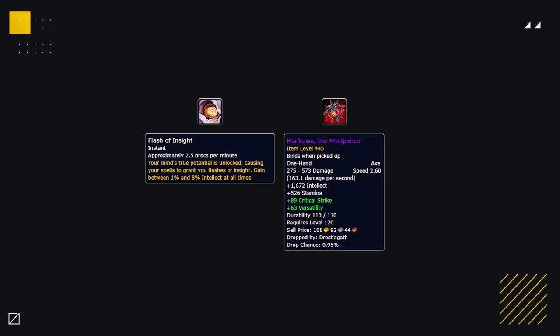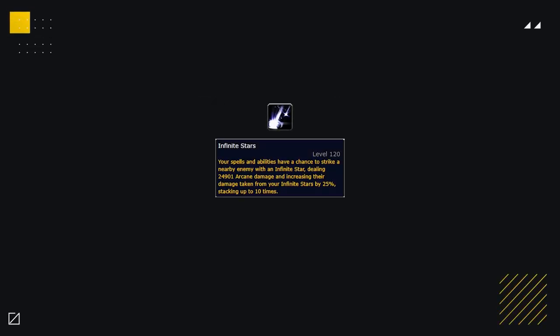Another easy-to-obtain but decent Corruption is the Axe from Drestagath, coming with the guaranteed Corruption Flash of Insight. Whilst not amazing, it's a guaranteed Corruption you can easily get, providing a good boost to your intellect and overall damage. Infinite Stars after the nerf is not recommended — all it does is encourage dispelling, and with Flameshock being an integral part of your overall damage, it can heavily handicap you.